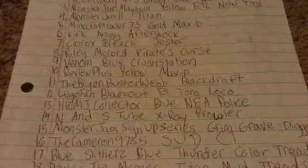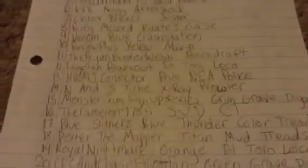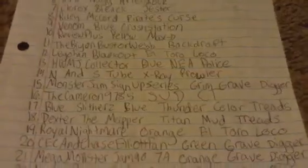HW, MJ Collector, Blue NEA Police, NNS Tube, X-Ray Prawler, Monster Jam Sign Up Series, Grim Grave Digger, The Camera 9785 — that's very sloppy, but it's Son of a Digger Color Treads. It's just because I wasn't writing on a flat surface, so that's how sloppy he is, but he's in Son of a Digger Color Treads.